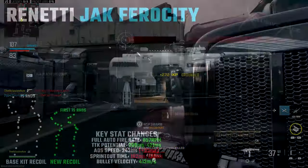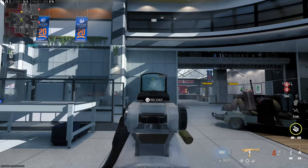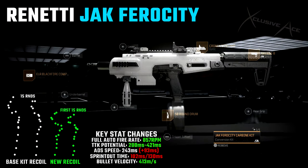This is the same setup I shared in my gun guide for the Renetti, though I've updated the recoil plots for the current version of the Jack Ferocity kit. We're using the ELR Blackfire Compensator, the Cronin Mini Pro Optic, the Ravage 8 stock, and the 50 round drum combined with the Jack Ferocity kit. This is excellent if you treat it like an SMG — especially now with a ridiculous time to kill out to a very solid range, you should find a ton of success with this setup, at least as long as it lasts.